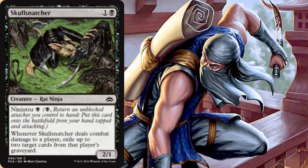Next we have Skull Snatcher, a 2/1 for two via one black, with ninjutsu for one black. When Skull Snatcher hits a player you can exile up to two cards from that player's graveyard — getting a little graveyard hate in there is definitely not a bad thing, especially against decks that like to play with their graveyard.